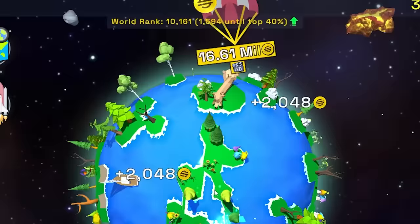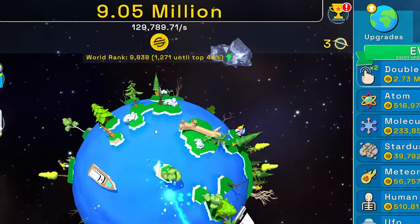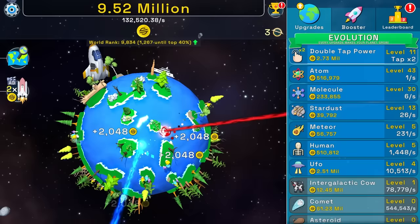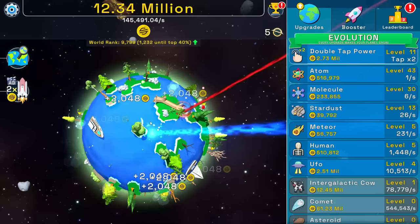Speaking of high scores — 16.61 million. Now I can buy an intergalactic cow. I have to. We have a red laser beam. Is that what the cows do? They just give us red laser beams? 129,000 — that doubled our income. A spaceship just crashed, and there goes another spaceship that almost hit the yacht. Totally going to save up my money for another intergalactic cow and buy it.